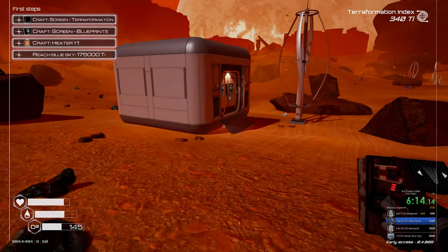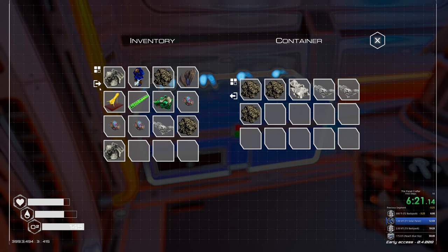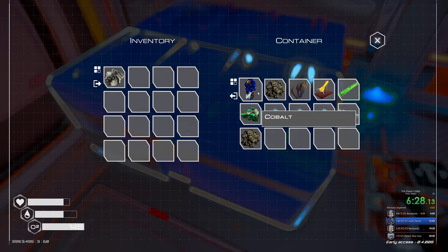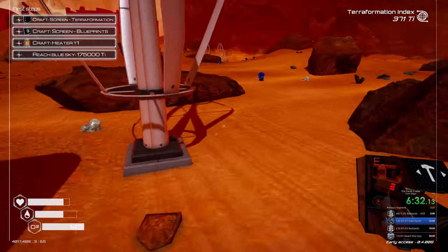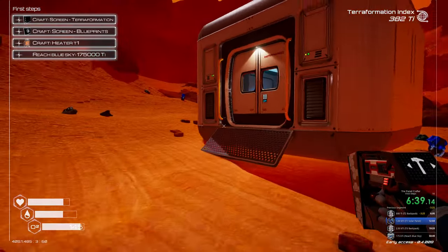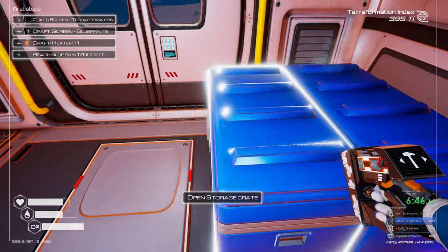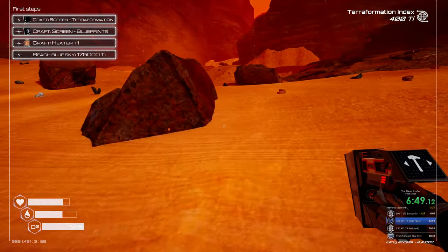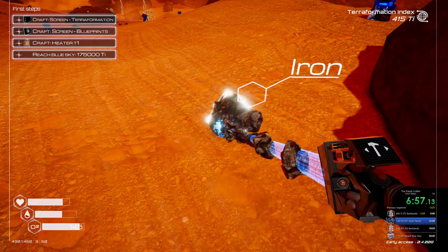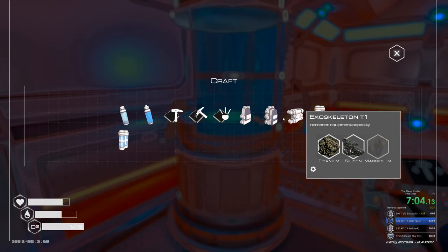Three minutes shaved off there. Excellent, so I don't need any of this stuff at the moment. I will want one more iron to expand this out. I thought we would have gotten a thing there but I guess not. Iron, silicon, titanium - I think we can do that. Iron, silicon and a titanium. It's more important to have a bigger backpack when going up to the ship than anything else, especially oxygen - don't need to care about that pretty much at all at this point.